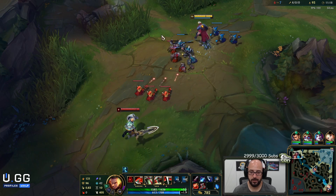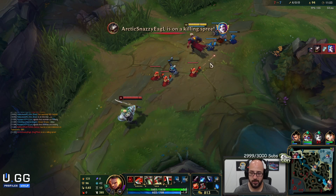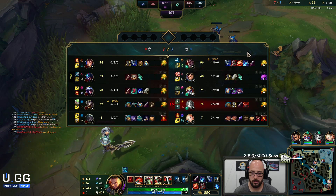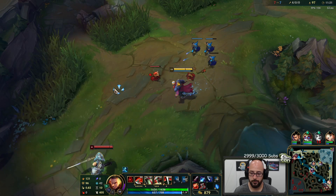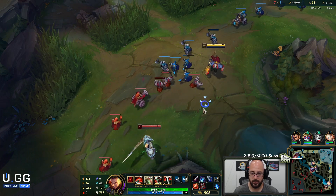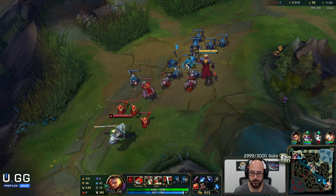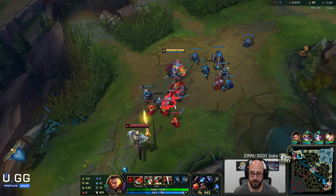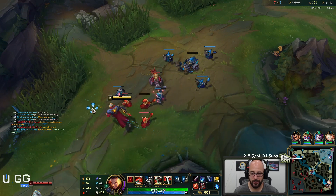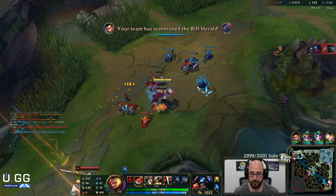I'm surprised they give so many different flat movement speed bonuses now — like Force of Nature has flat as well. That can really get out of hand quickly because it's paired up with a bunch of things that give percent bonuses. That's why Hecarim E is ridiculous — they had to keep nerfing the percent because there's a million different things that give flat, and all of a sudden he's running around at insane movement speed, and it even has a damage amp function.